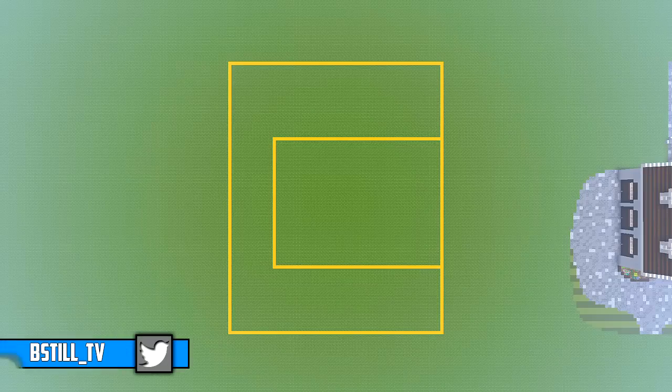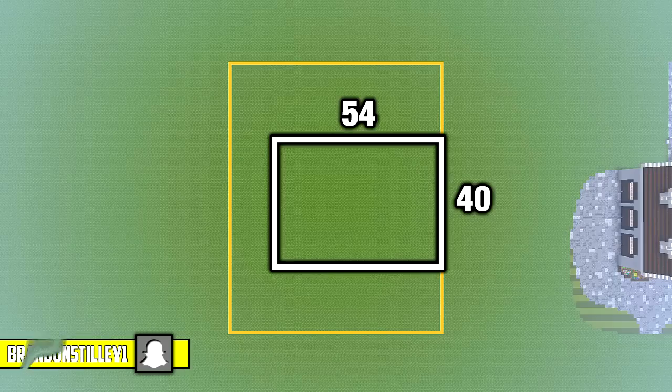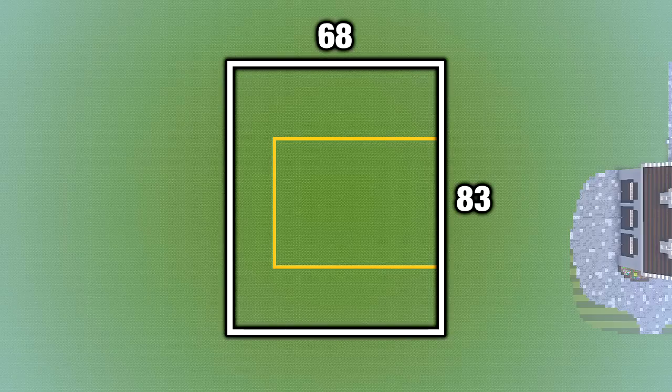If you want just the house, from left to right you want 54 blocks, and from front to back you want 40. If you want everything around the house — including the front yard, backyard, and driveway for the 3 car garage — then from left to right you want 68 blocks and from front to back you want 83. The front space includes the driveway and garden, so between those lines you should have 19 blocks of grass. The left side for the rest of the driveway should have 13 blocks of grass, and the back side including the pool should have 22 blocks of grass.